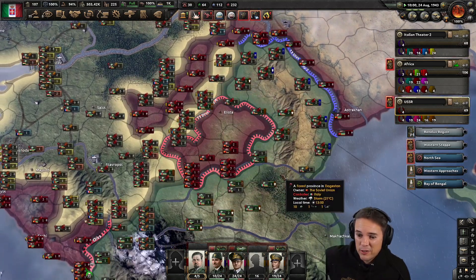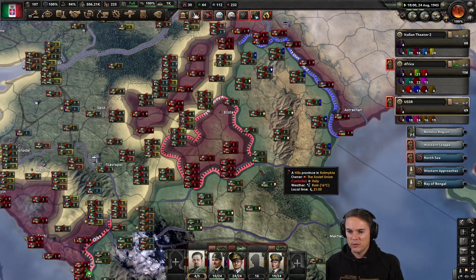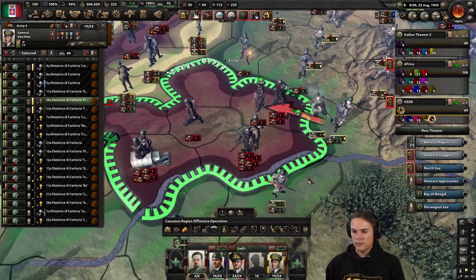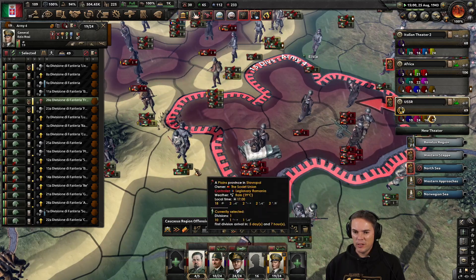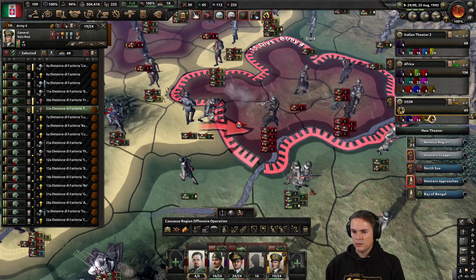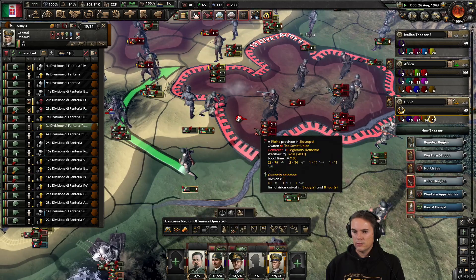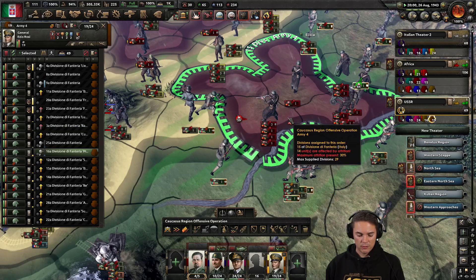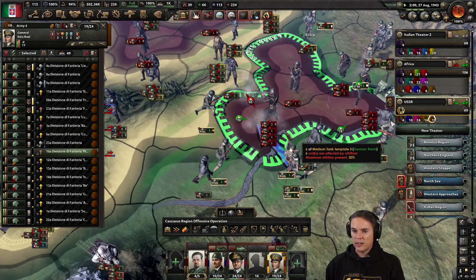This should bring supplies through once we've closed this pocket, I hope. At the moment it's a bit of a shabby mess. But the enemy is in such a sorry state here. I'm really surprised - it is now starting to push that shut.